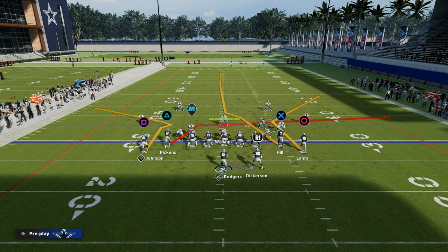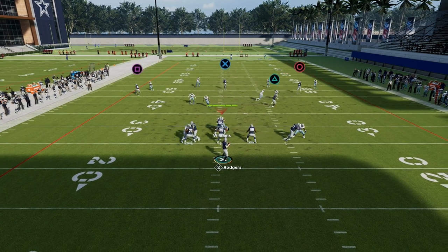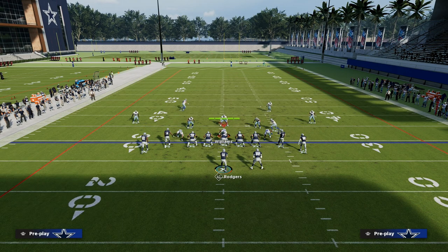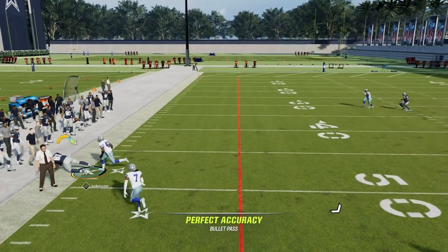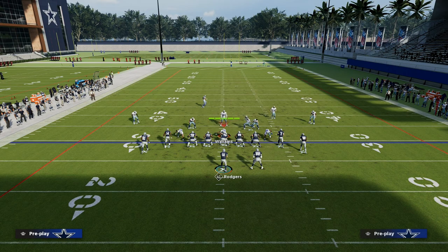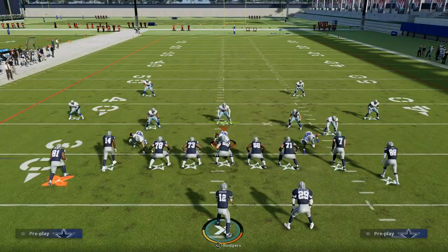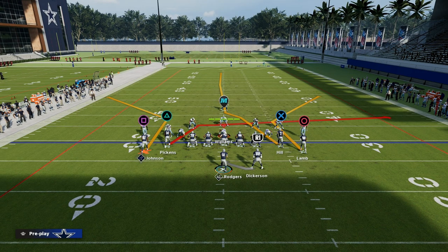So we're able to beat cover two, man coverage, zone coverage, and cover four. The main coverage that this play will struggle against is cover three — and really specifically cover three with hard flats. If it's just a standard cover three, a lot of times you can kind of sneak in these corner routes. That's a pretty tight window. The stock route on this play is actually better for beating cover three. He'll do this like late cut, and the deep zone won't play it. The reason the deep zone doesn't play it is because this glitchy streak to Taysom Hill is actually influencing the left side deep third as well.